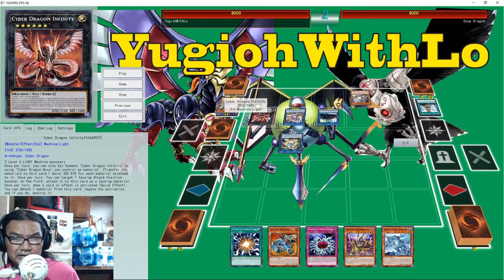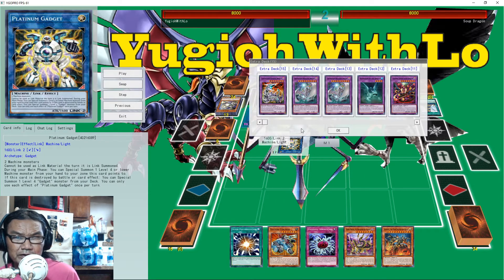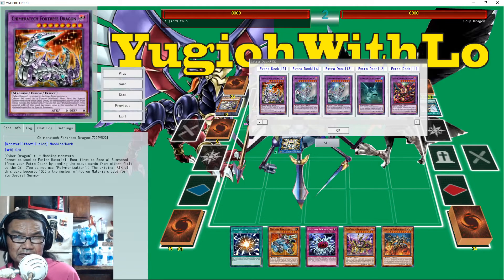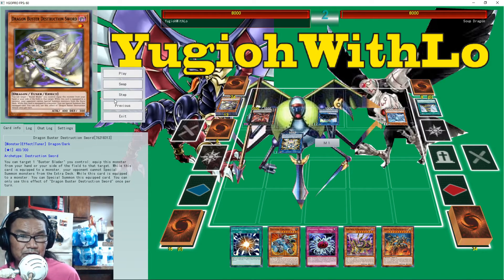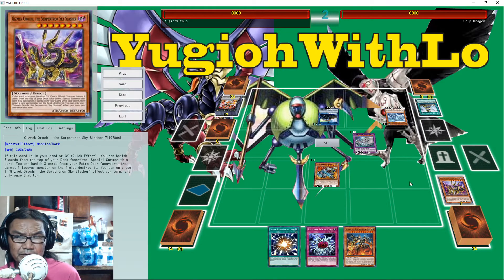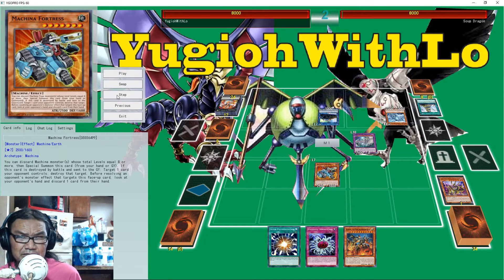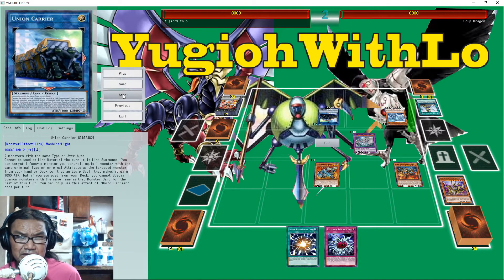So first thing we gotta get rid of is Galatea — we're gonna tribute him with a Kaiju. Tribute Galatea, now we can go. That's the reason why we play Chimera Tech, cause you would've left a Machine out — if you would've left a Cyber Dragon out we would've had a 4000 Cyber Dragon Fortress. But unfortunately he didn't, so we just do those two for Megafleet, then pitch this to bring out Machina, then special Jizukuri because he has a Kaiju, and then we just attack.